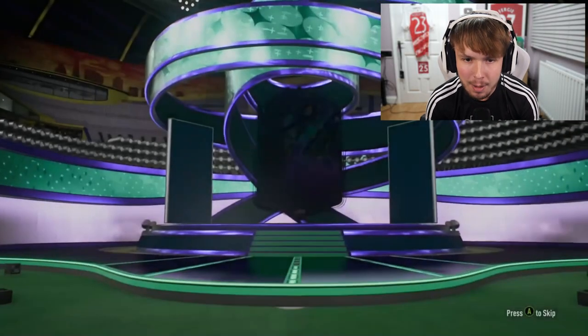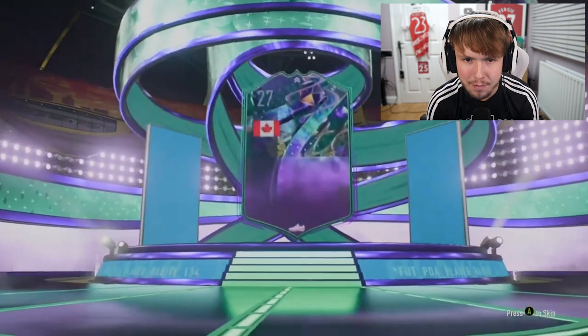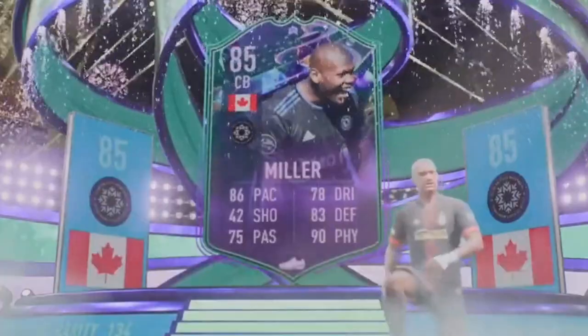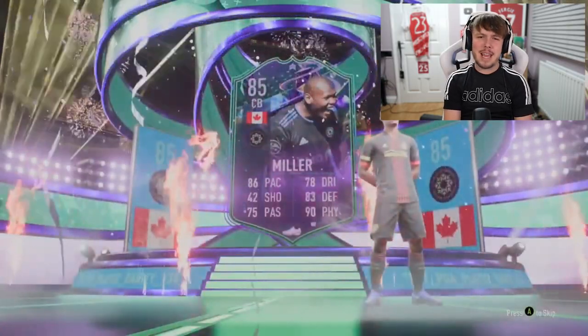On to pack number seven. Fantasy Fut - he's an 86-pace centre-back, but who the hell is he going to get chemistry with? I guess at least he's usable, right? I don't know actually - he might be terrible in game, I've never used him.